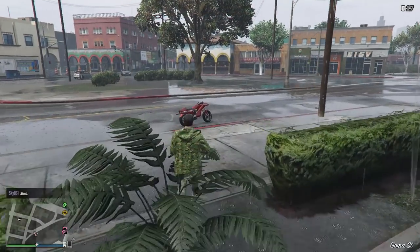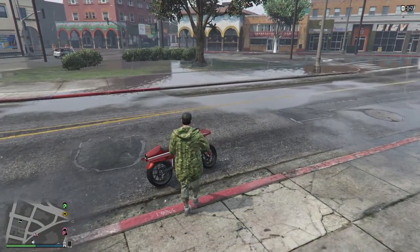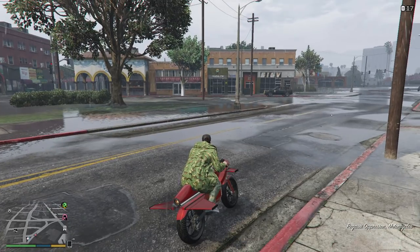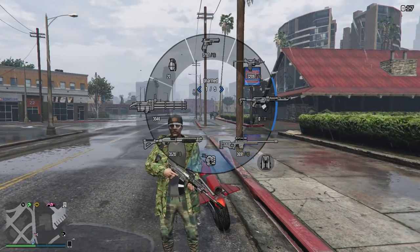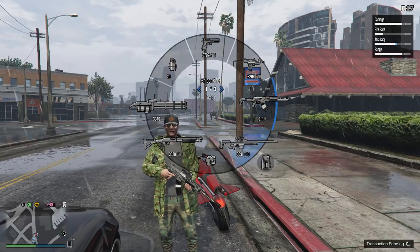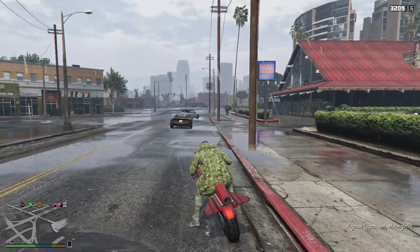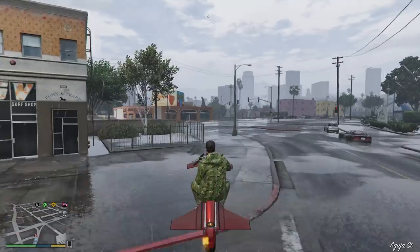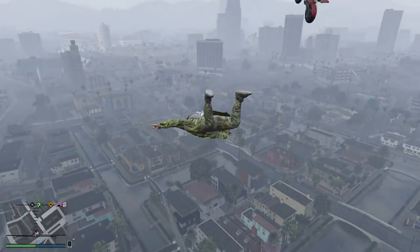Moving on to something else you guys may not know — when you get onto the Oppressor, the flying bike, you get given a parachute every time. Just like when you get into a helicopter or a plane, when you get onto the Oppressor you'll be given a new parachute. Having a parachute at all times is always very useful, especially when flying around on the Oppressor. You might hit something, fall off, and you'll definitely want one, otherwise your character will likely die if at height. It also means you can use this for various glitches, stunts, and things like that.